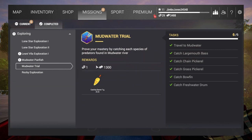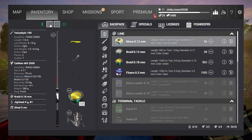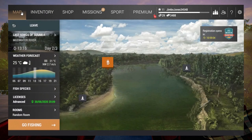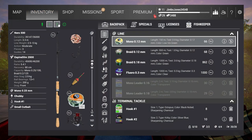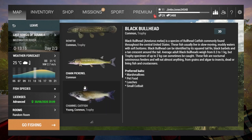Here I am at Mudwater, and I wanted to get the freshwater drum as part of the Mudwater trial. In a normal way, of course, you would use a float fishing setup and fish from over here across into this area. On my normal account, which I've had for a couple of years, I've long since successfully done this using shrimp as bait, but the problem is you can't get shrimp as bait here.